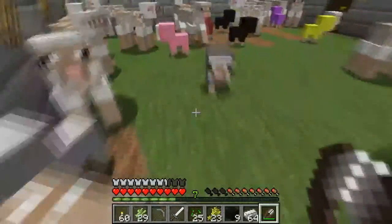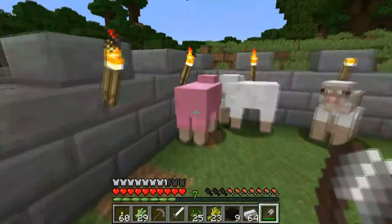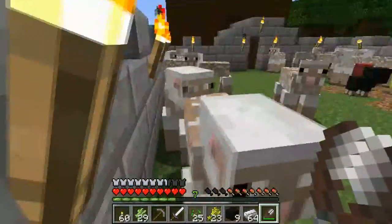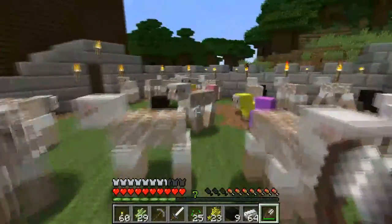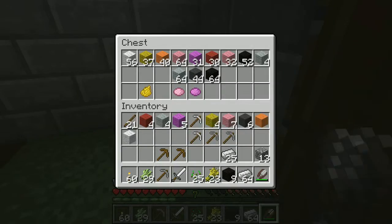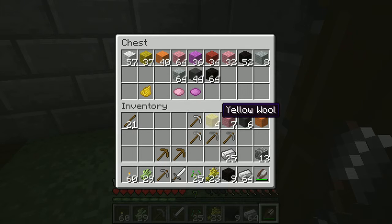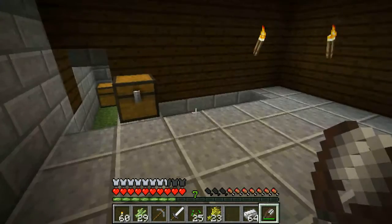Oh wow, that's a lot of wool. Let's just double check everybody — okay, I think that's about it. So let's go and put away this wool, and then we are just about ready to go mining. Those sheep can get a little bit annoying in my ears. Okay, so let's make some bread — three wheat makes one bread. We can make seven pieces.